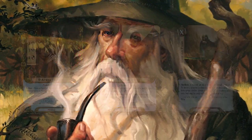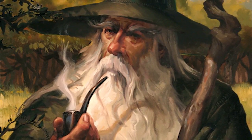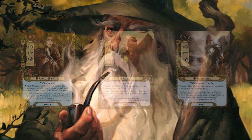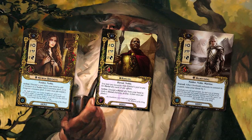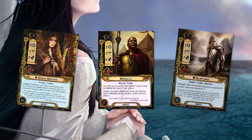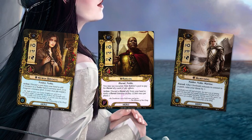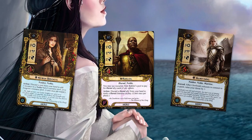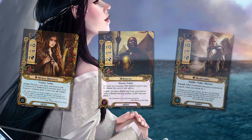Let's talk about turn one. When I build a deck, I want to have a plan for turn one that involves questing and defense. For questing, you can send all three heroes for a willpower total of eight. Then, if you have to do a defense, discard a Harad ally to ready Kayil and he'll defend for you. Going into turn two with a lot of resources, possibly a Harad ally in your discard pile and most likely one in your hand, you should be able to play one of those big Harad allies, and then this deck is really off to the races.